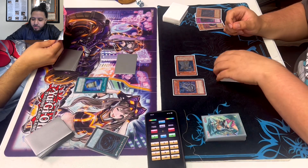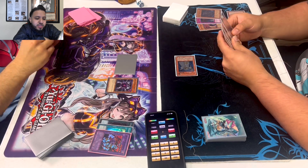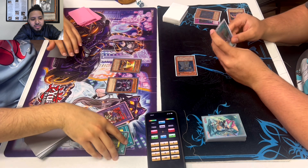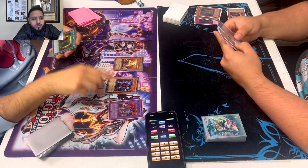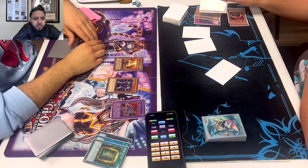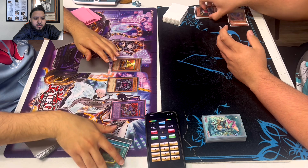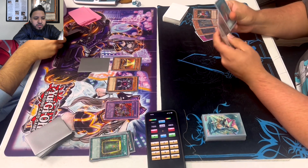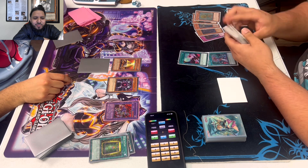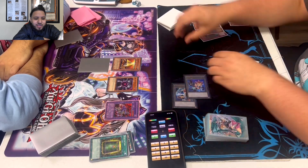He milled Amaryllis and Plague — nice mills. Julio pays a thousand and tributes for Caius. See, this is why you don't attack into his monsters — let's say it was a Goblin Zombie, you just gave him a search. But now you kind of know that's a Turtle or a Tomato. He gets a card out of his hand, hits a Trooper, then attacks for Caius. He's being a little too aggressive right there. I wouldn't have — I would have just attacked with Turtle, not attacked directly with Caius. But here comes Hidden Armory, mills Dandy. Bob's just milling craziness — first milled Plague and Amaryllis, now milled Dandy off Hidden Armory.